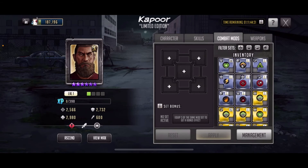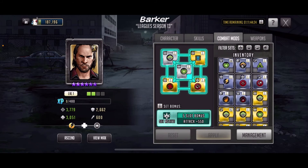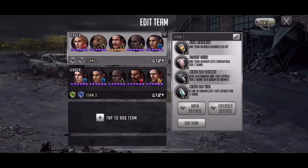For Kapoor's mods, I'm probably gonna go defense but I'm not 100% sure yet. For Barker I got some mods on him but these aren't definitive — just something I had to put on there to get him going. So right now this is my team: I have Aaron as a lead, the Bear, Mateo back in the mix, Franklin, and Princess. She doesn't really benefit much from Aaron but as far as DPS goes I had to put her in the mix.